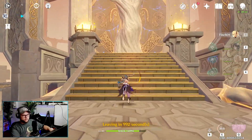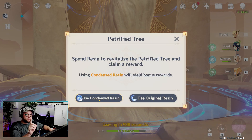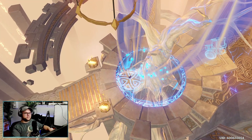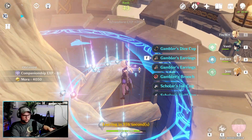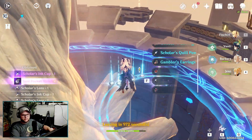Now that we've completed it again, let's run up here and use our condensed resin this time. Remember, when you craft it, it takes 40 resin, so when you use it at the tree it actually gives you 40 resin worth of artifacts. So you'll see a ton more — a ton more.